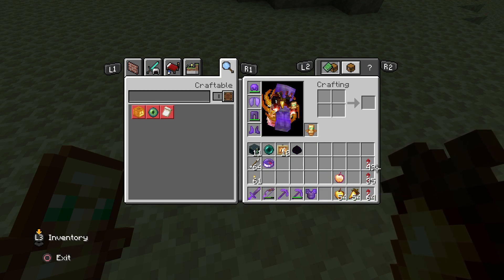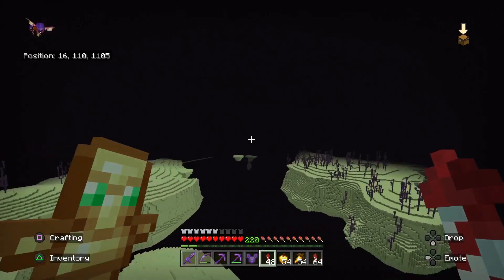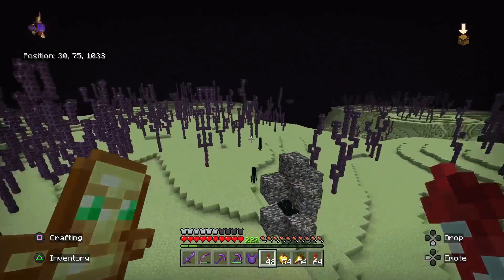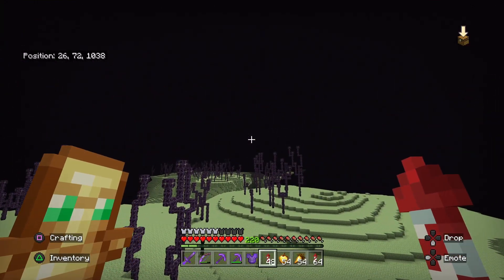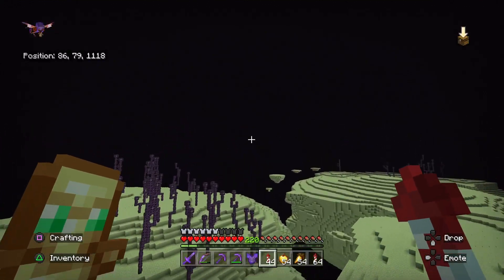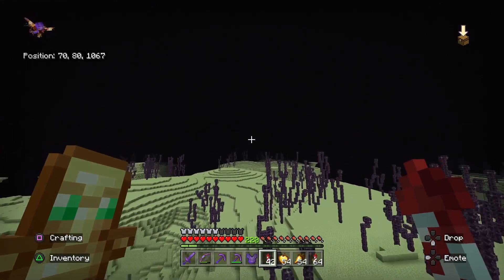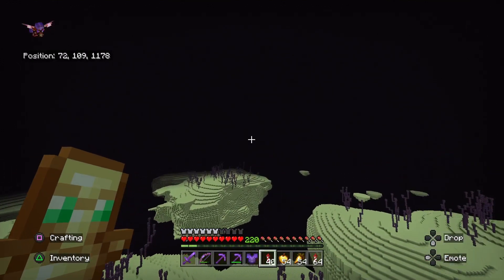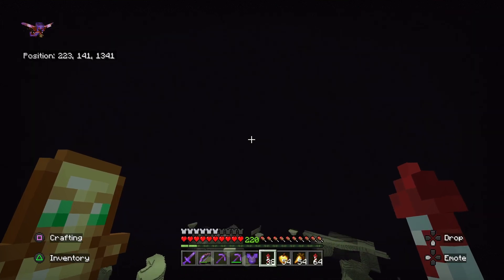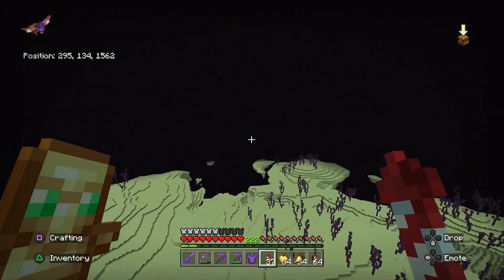So time to look for an End City, which shouldn't be that difficult — we have Elytra. Now we're just gonna fly up and see what we see. Wait — this is literally right next to my other one. So respawning that dragon really didn't do much for me because this gateway is right next to my other gateway. Whatever — the tutorial is still relevant. What we're gonna do is pick a direction and fly straight until we see an End City. I'll keep going and when I see one I'll get back to you and show you exactly how I raid End Cities quickly to get Shulker Shells.